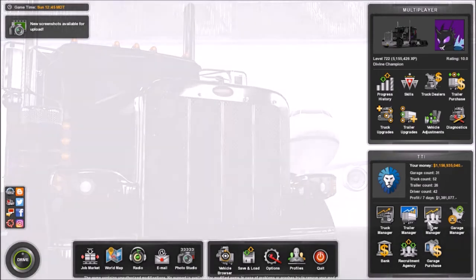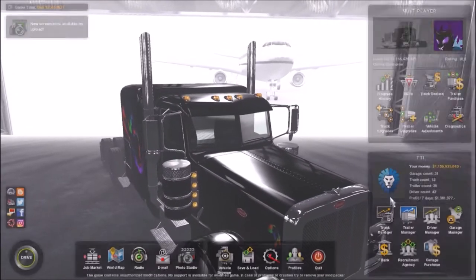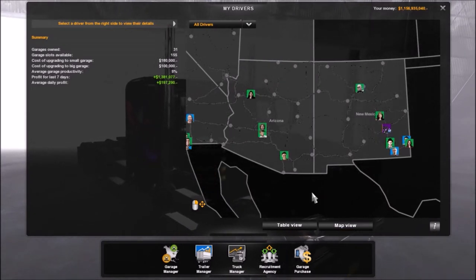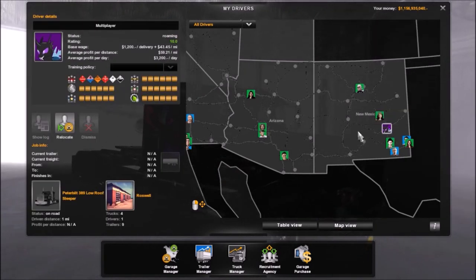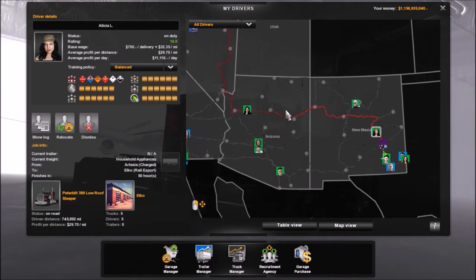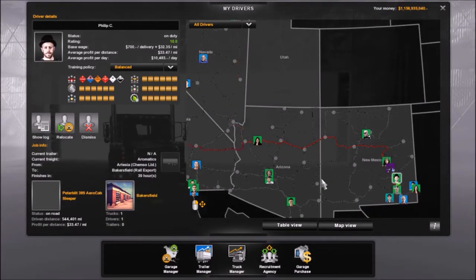A lot of people have been requesting to be able to see your drivers in the real world — I'm not sure if that's been added or not, we're going to experiment with that later. What I am sure of is the game now tracks your drivers' positions. So if you go into the driver manager, you now have a map view. And look, it even shows where I am — I can click on myself. You can click on all your drivers and it shows the route they're on. If they're a bunch together, it spreads out. Look at that — that's brilliant.